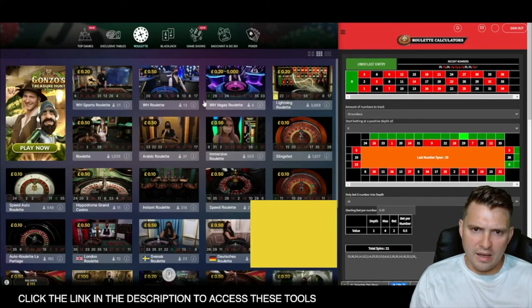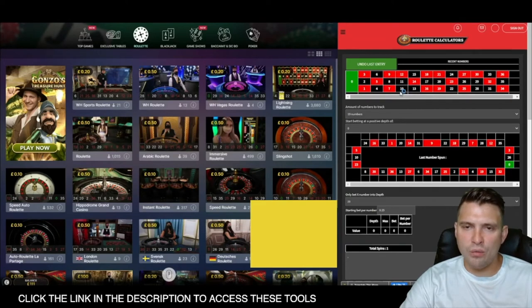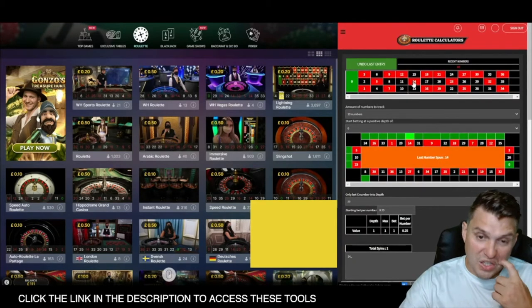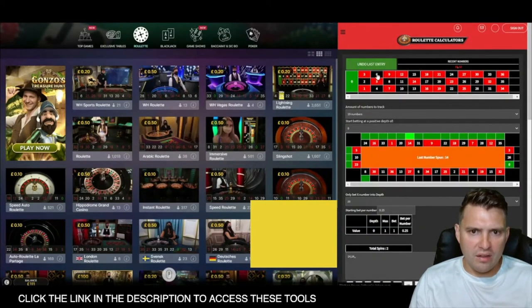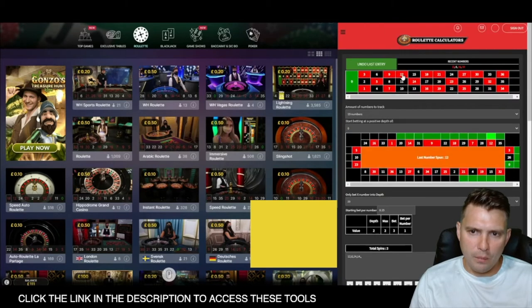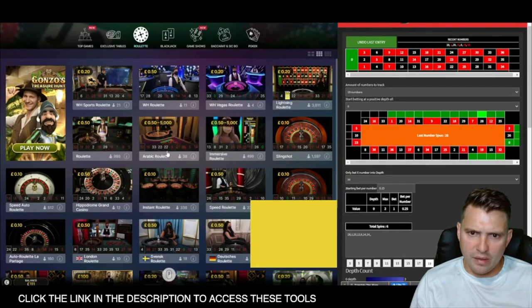It looks like Sam's ditching that table — either it wasn't behaving or he's had problems with it. Not every dealer is consistent, and that one wasn't. He was hitting a particular area and then changed. So Sam's now tracking numbers across examples of all the tables shown on screen, having a look to see if he can find one showing a nice level of consistency. That table went to a depth of two, then one — highlighted zone again, then 28 — not looking great.